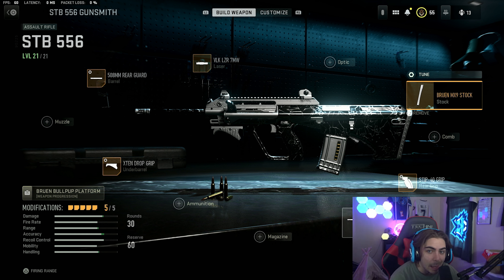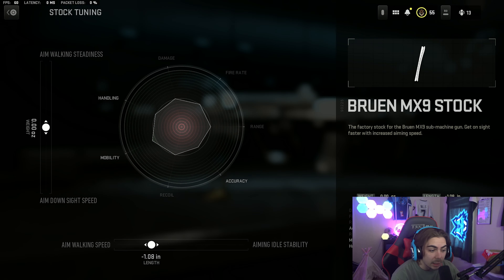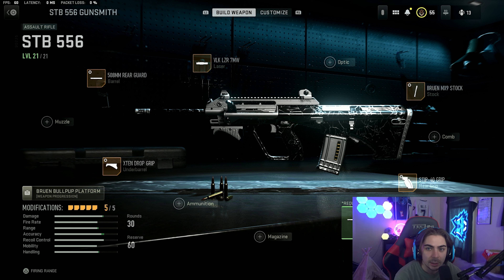We're going to be rocking the Bruin MX9 stock, tuned to negative 1.08 length for aim walking speed. And for our rear grip, we're going to be using the STIP40 grip, tuned all the way to sprint to fire speed.